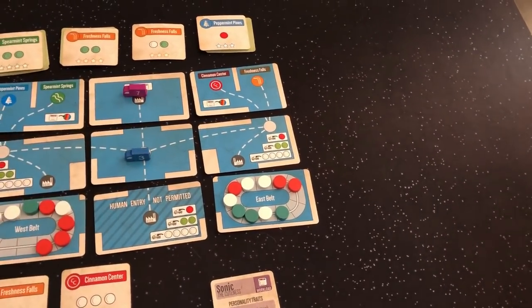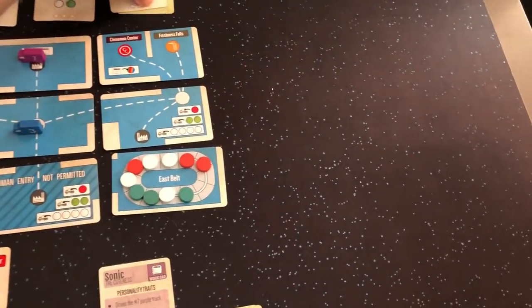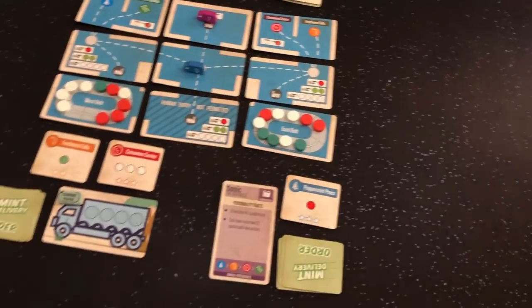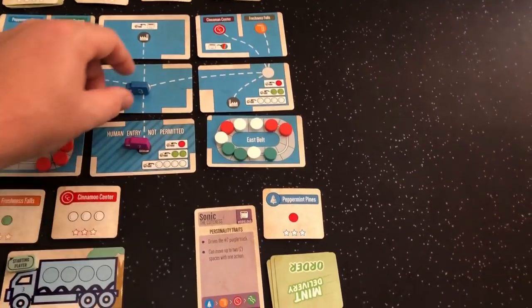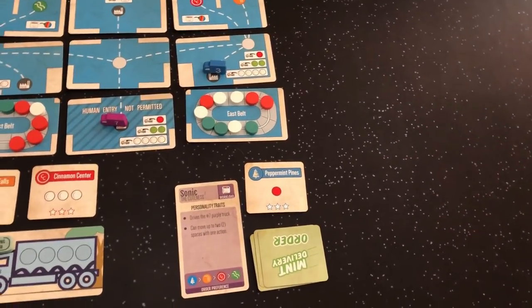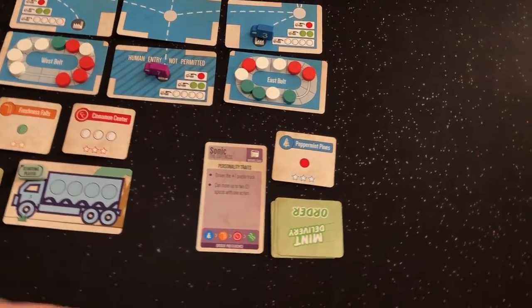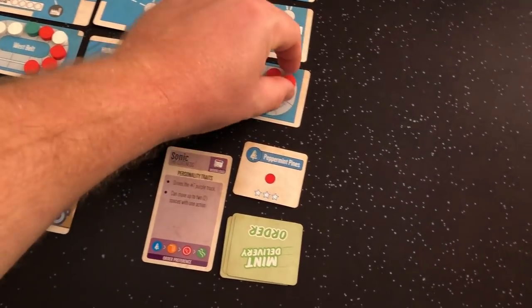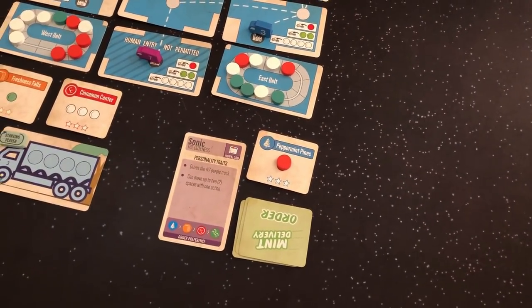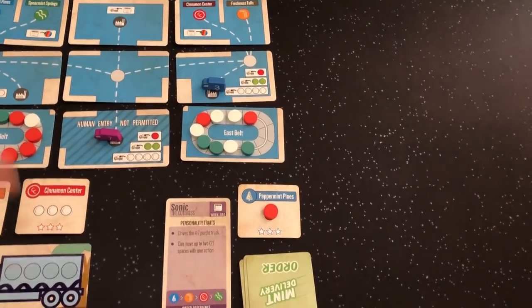With my second action I'm going to move. She's going to load now — her top priority is Peppermint Pines so she's going to take this little red one. She's going to flip over the next order. That was her first action. With her second action she's going to zoom all the way down to the bottom. Now it's my turn — I go one, two, ready to load. She is now going to load Peppermint Pines with one red. We're going to have her take this red, and that's one action.